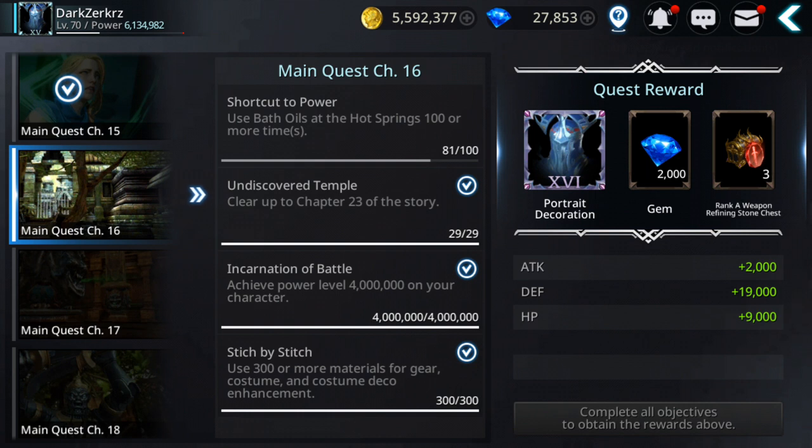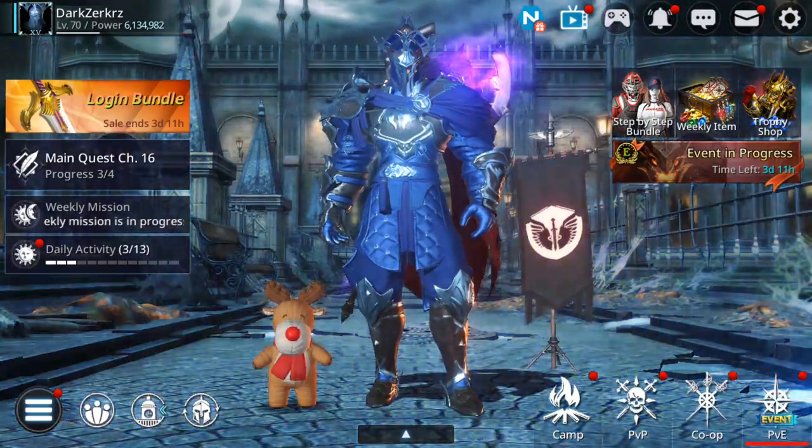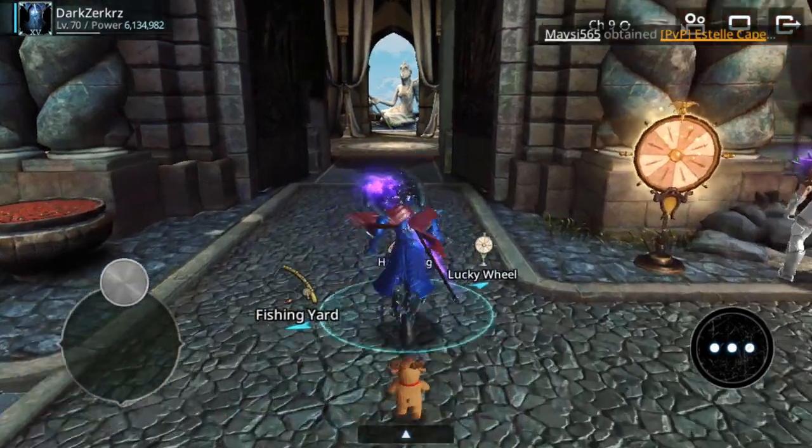Another task — 'Shortcut to the Power' — requires you to use bat oils at the hot spring 100 or more times. As you can see, I have 81 so far. I'm gonna show you how you can complete this one fast — it won't take you much but you need to spend something. Let's go to the jacuzzi, because that's where you use these bat oils.